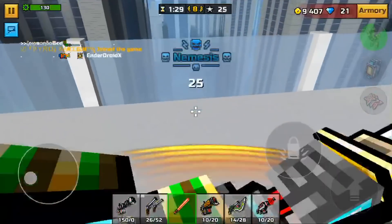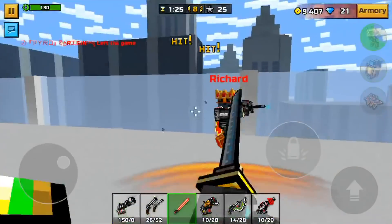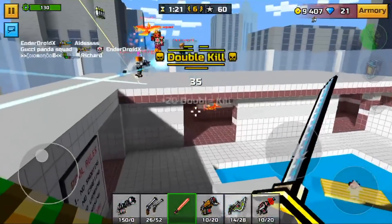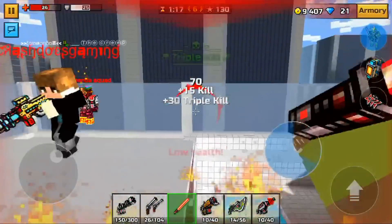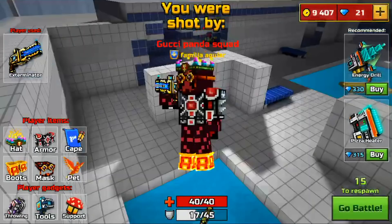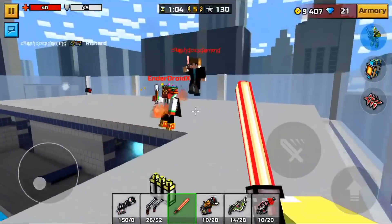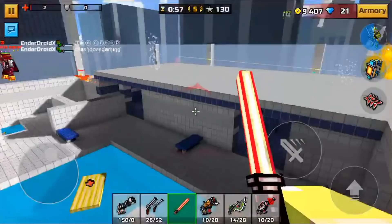The next gadget on this list is the Robot Samurai, which you probably expected. It's been in the game for a couple of updates and definitely stands up. It takes two to three shots to kill someone with max armor and is definitely a force to be reckoned with. As I explained, it can be one-shotted by the Ninja Shurikens if you're not careful, but it's one of the more powerful gadgets you have to deal with.